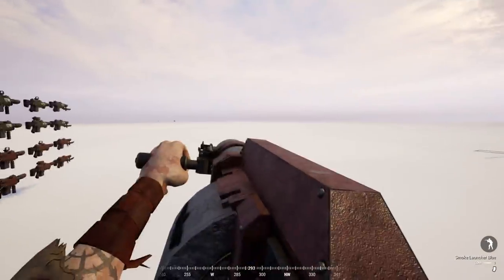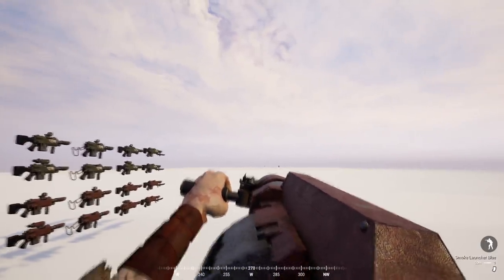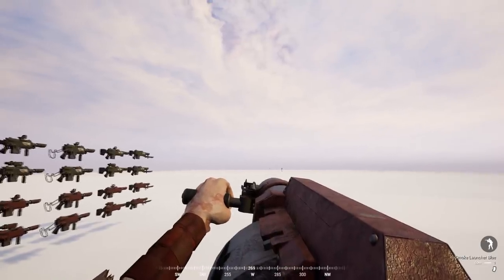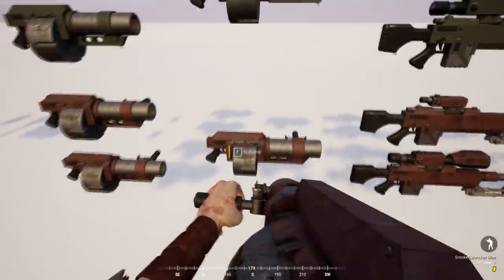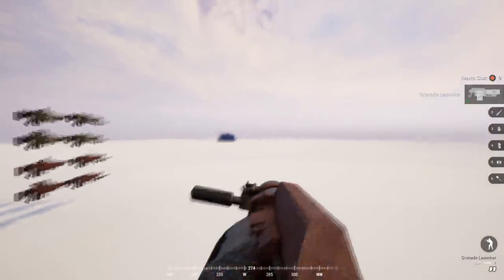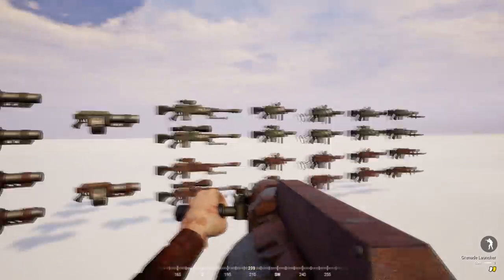This is the grenade launcher. You'll probably see some scratches on it because all the stuff has been ripped apart. If I fire this, there's a smoke grenade launcher of course. This comes with the actual grenade launcher as well, so if we fire the grenade launcher - boom, that does that.